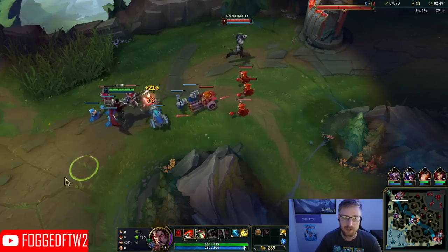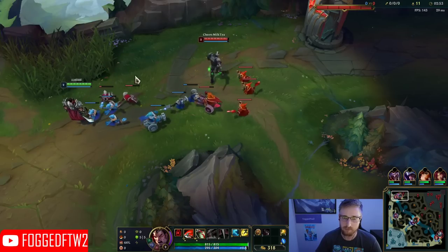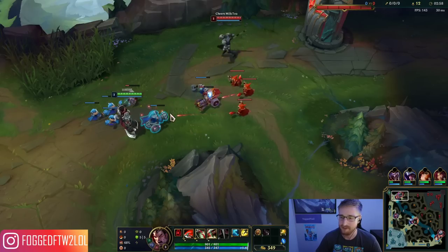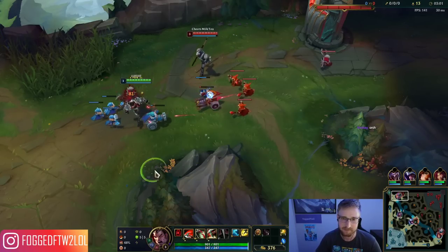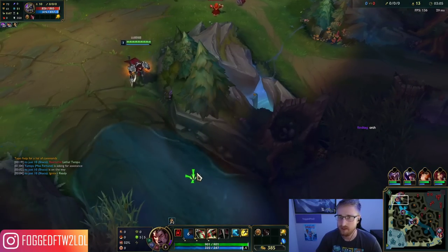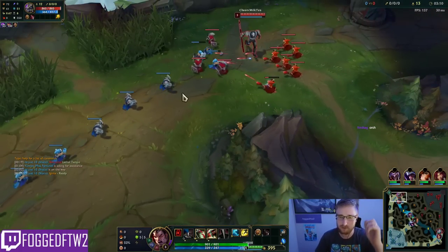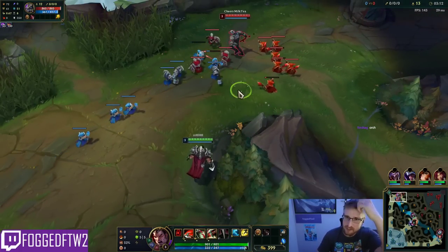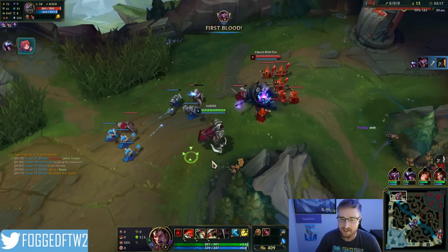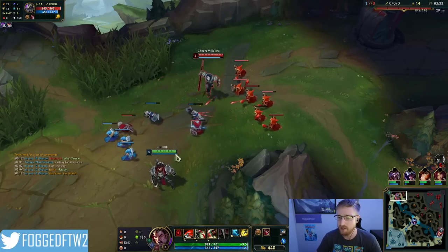Now my next minion wave is committed to his side of the lane, which means the next set of reinforcements for Nasus is going to come earlier, causing the wave to shove to me. I'm not going after Nasus right now — I'm allowing Nasus to get some farm right now to deny him everything later. That's the crux of the strategy. His wave is now shoving towards me. I'm not even going to last-hit this minion because I want to keep it alive to shove in towards me.